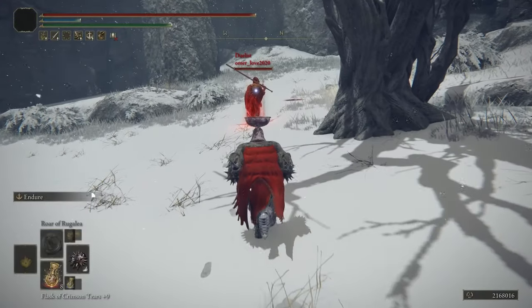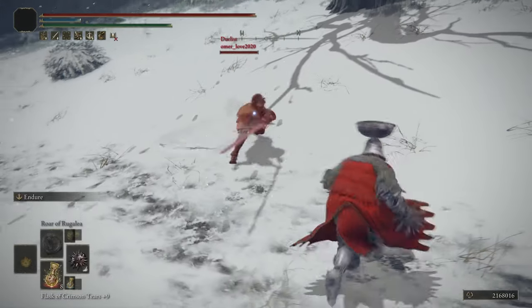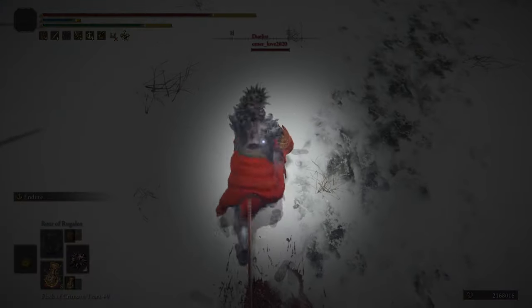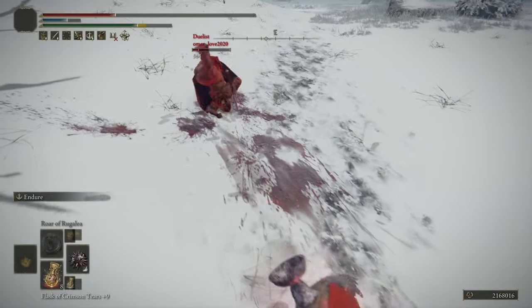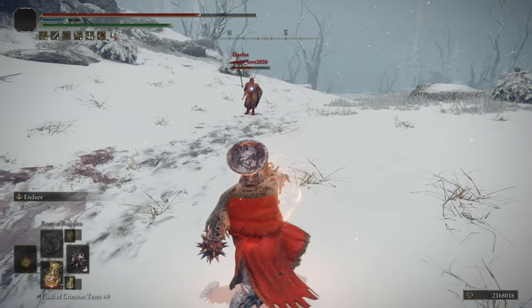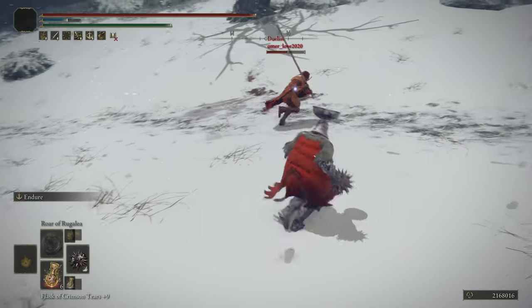The infamous ash of war - endure. Endure is the number one way to deal with hyper armor, and it's infamous because some players say it's very overpowered. You can use the star fist R2 with endure to counter hyper armor and ultra great sword attacks, and it's very effective. Star fist enthusiasts are willing to trade R2 with anything because of its high damage.